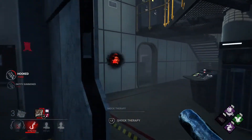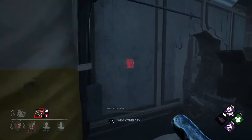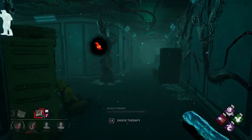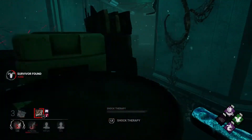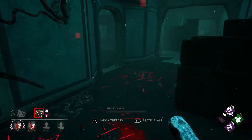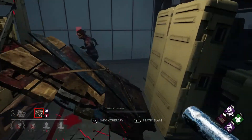Alright, two people on that gen over there - let's go and get it, it's probably going to pop very soon though. You know what, this build is actually awful - you don't need tracking perks on Doctor. Although they are very nice to have. I see blood, someone's still around here. For the pallet. Oh she didn't panic - oh she got Lithe, that's why. I can't believe I missed that pallet.